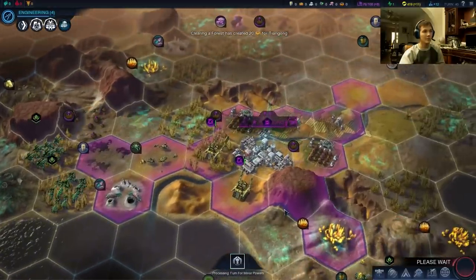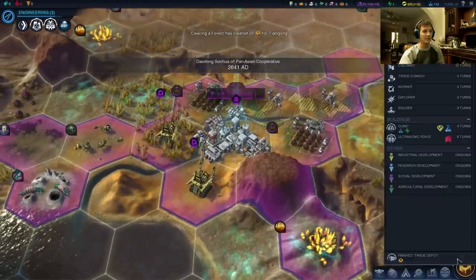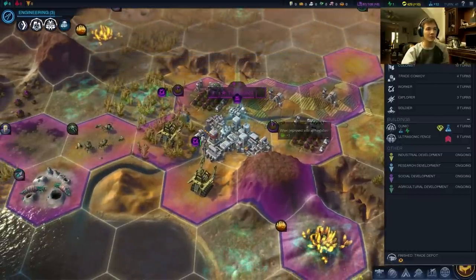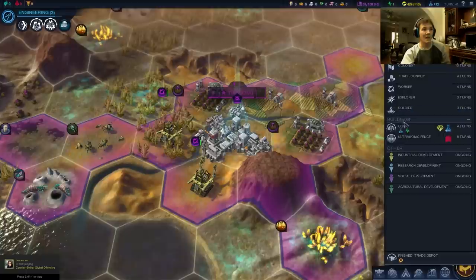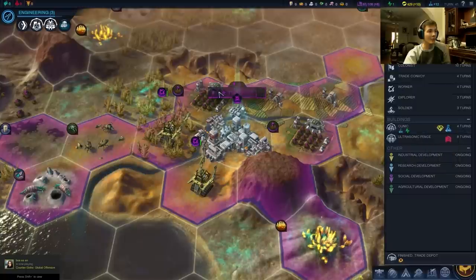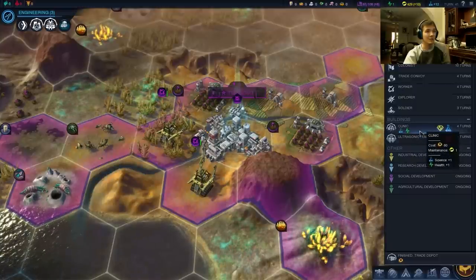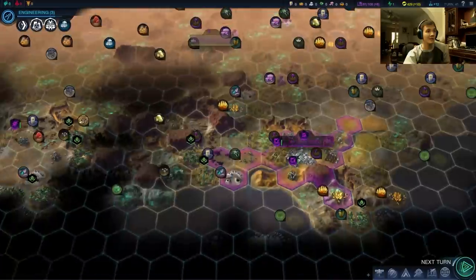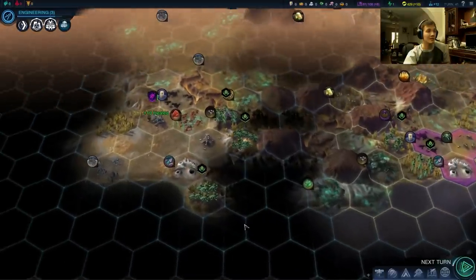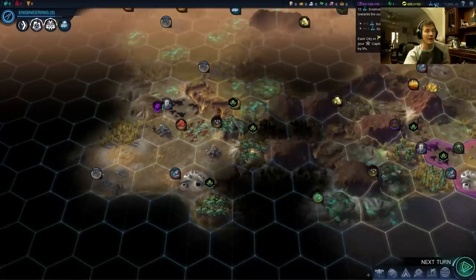Cleared the forest. We finished the trade depot very, very early — that was good synchronization on our part. So now we can actually go to the clinic, which is very, very good. I don't really want to start building colonists until we hit size seven, and the clinic is going to give us more science. It's going to give us a health base. Part of what's good about this is that we are getting a little bit of science — 1.1 there — from being healthy.